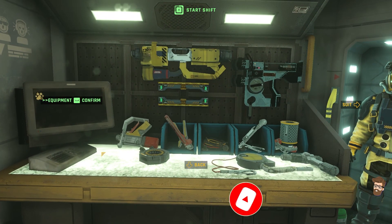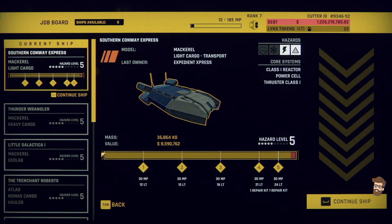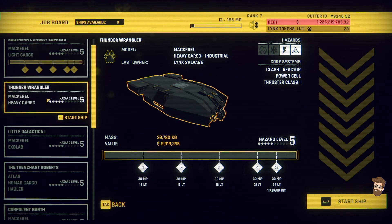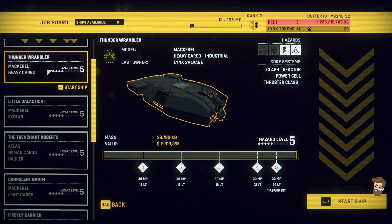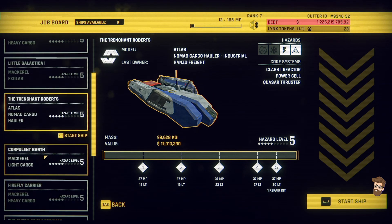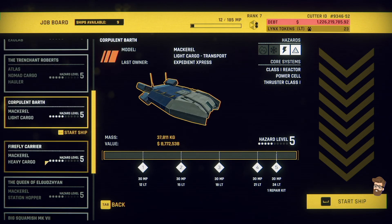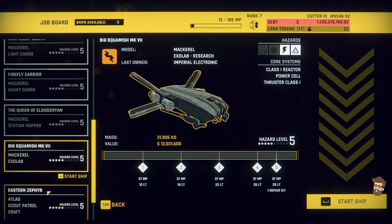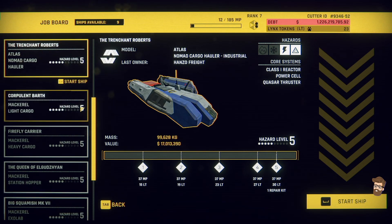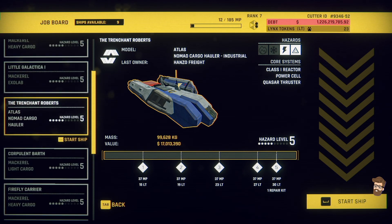Let's go ahead and pick a new ship and get on going. We're finished with that guy. We now have options — a Thunder Wrangler at $8.8 million, $12 million bucks, $17 million bucks. I think I got it for the $17 mil. So this is a Nomad Cargo Hauler. Plenty of spots on it. Looks like it's pressurized as well. Let's go ahead and take a look at it.